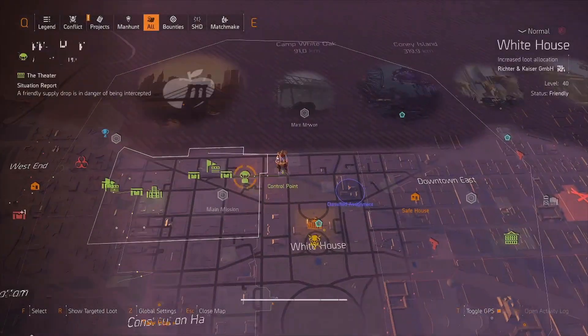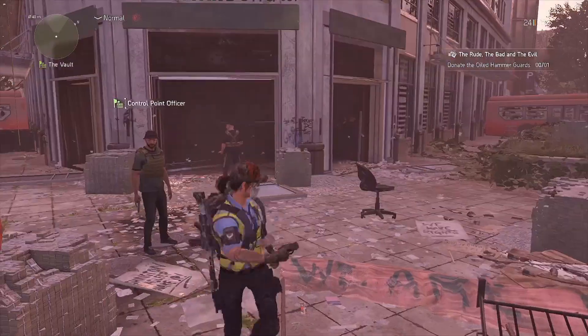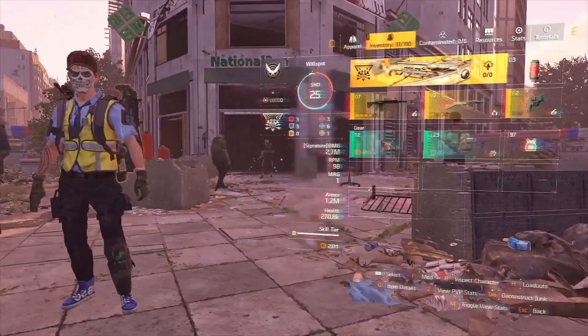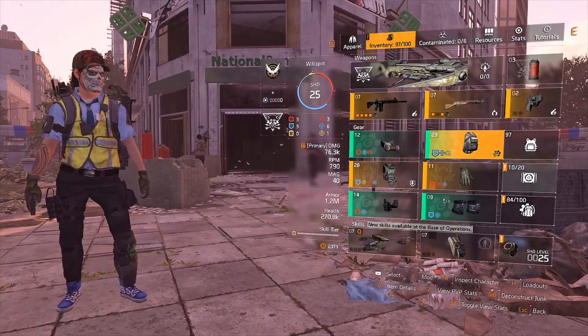We're just chilling, the boys are posted up at the vault. We got the boys in the back and the girls in the back. Let me get right to the build — this is my System Corrupt build.